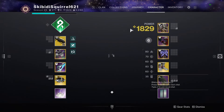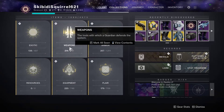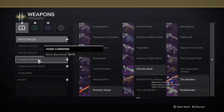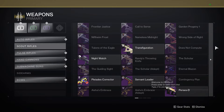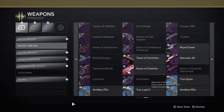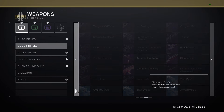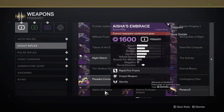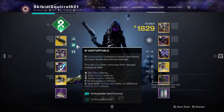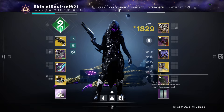The third Hunter exotic is to be determined — a helmet that will give you an extra solar healing grenade. The Titan exotic Fury of Smith Arms buffs the lingering vortex grenade. Fist of Souls buffs Juggernaut, giving it a five-second cooldown per use instead of waiting for the entire barricade. The Warlock exotic Ashes of Phoenix chest buffs the Song of Flame aspect.